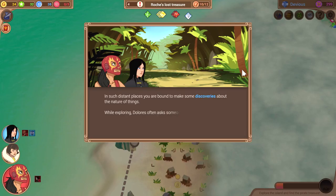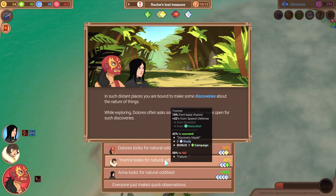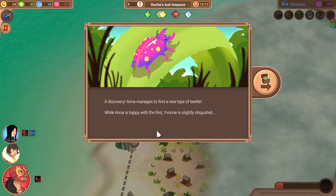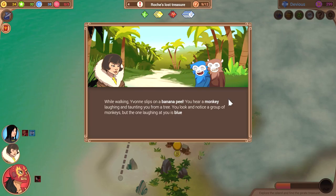In such distant places, you are bound to make some discoveries about the nature of things. While exploring, Dolores often asks someone to keep their eyes open for such discoveries. Because we have the naturalist perk at level 3, plus the science and speech, you get a 100% chance. A discovery! Anna manages to find a new type of beetle. While Anna is happy with the find, Yvonne is slightly disgusted.